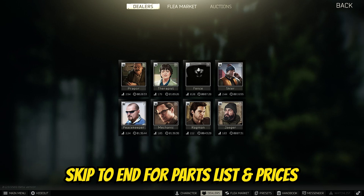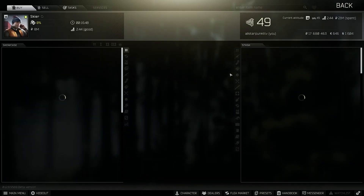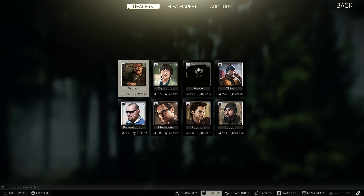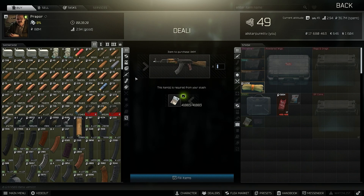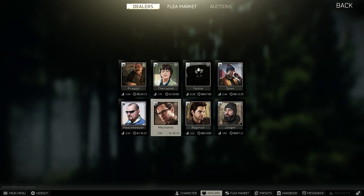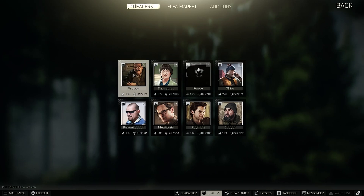Please ensure you're at least level 10 and have the flea market unlocked for these builds. Our budget build will require loyalty level 3 Skier and loyalty level 2 Proper. Our meta build will require loyalty level 4 Skier, Peacekeeper, and Mechanic, and loyalty level 2 Proper.